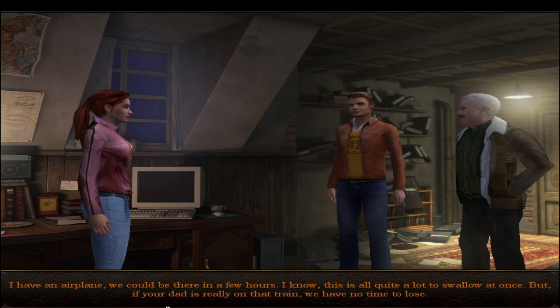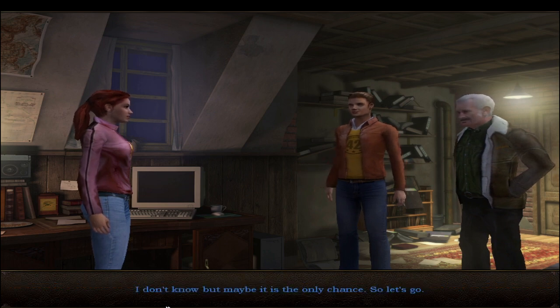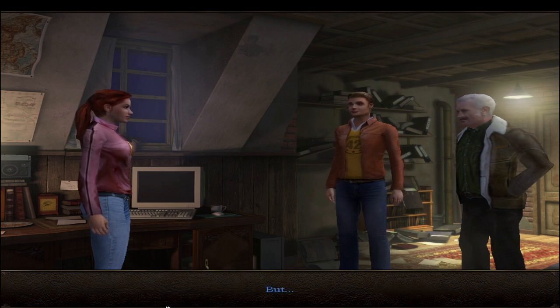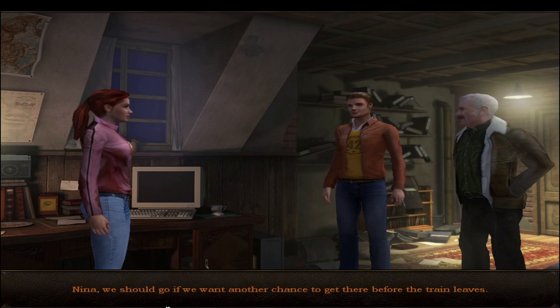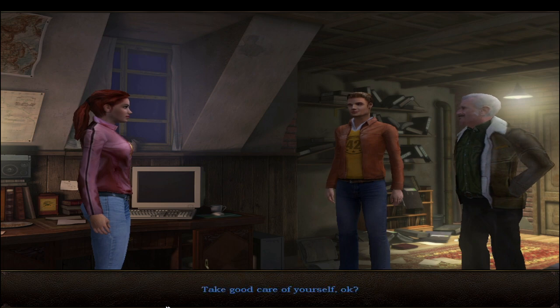If Nina's dad is really on that train, there's no time to lose. Once he reaches the Tunguska region, the area around the station is too heavily guarded to get him out. Someone should stay behind in case Vladimir gets in touch. Nina agrees to go. Max says he could have another look at her father's records, though he doesn't have a good feeling. They say their goodbyes - good luck.